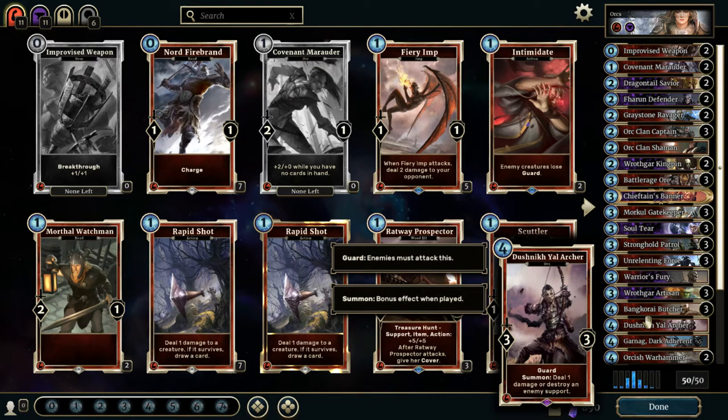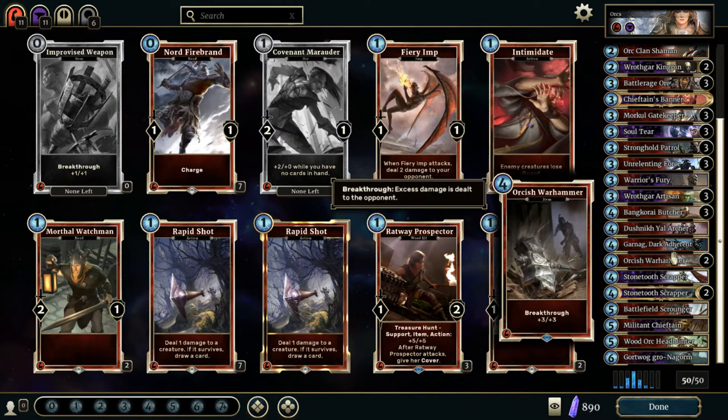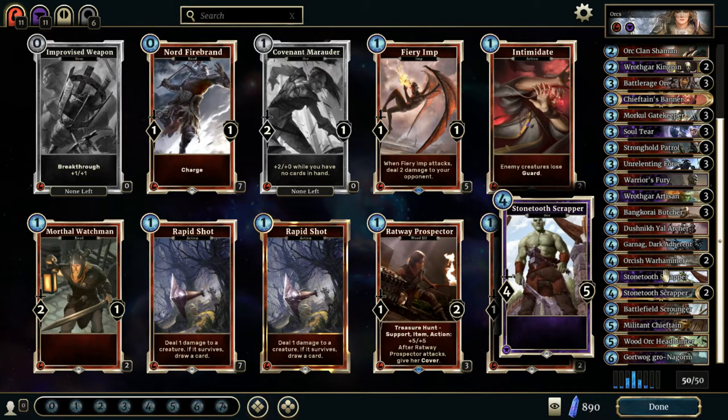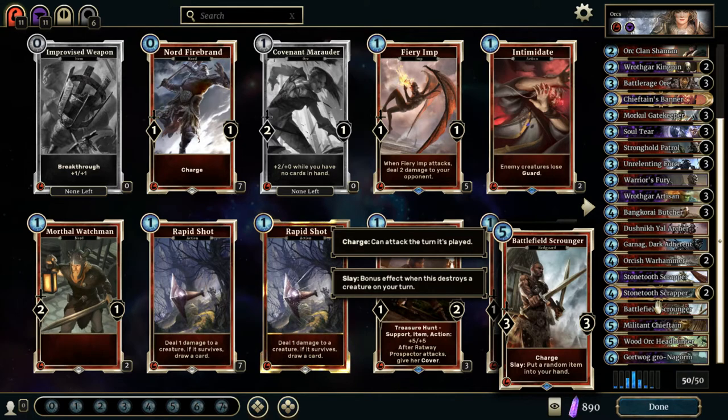We got the Yushnik Yal Archer — he is a Guard with 3/3, but on his summon he can also deal 1 damage or destroy an enemy support. I usually like to save it until the enemy puts out a really good support and then smash that thing into the ground. We've got Garnag, the Dark Adherent — players can't have more than 7 Magicka. Really interesting card to play, especially against strategies that ramp up to 15 mana to summon Swamp Leviathans — Garnag can nip that right in the bud. Orcish Warhammer: Breakthrough and plus 3, plus 3 — basically an upgraded Improvised Weapons. Stone Toothed Scrapper is a 4/5, just a really solid card — I've got 3 of those.